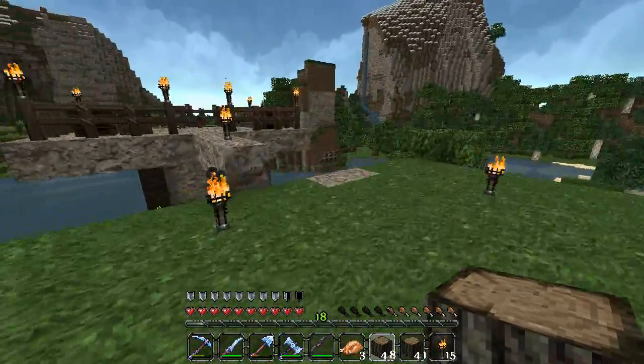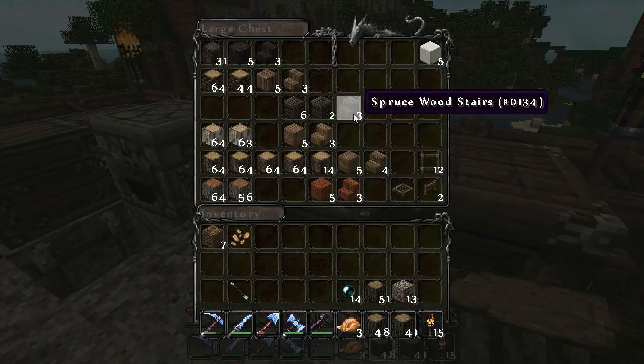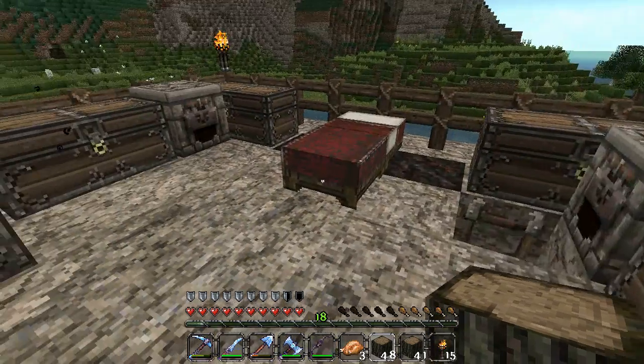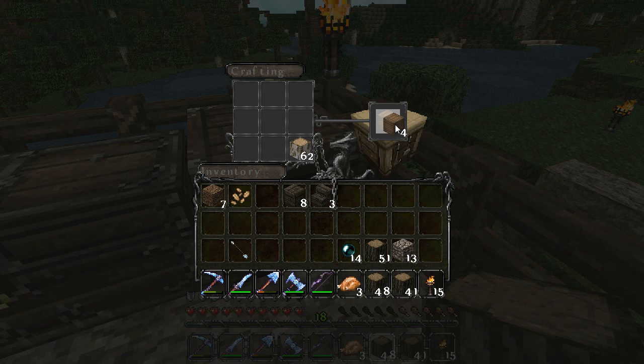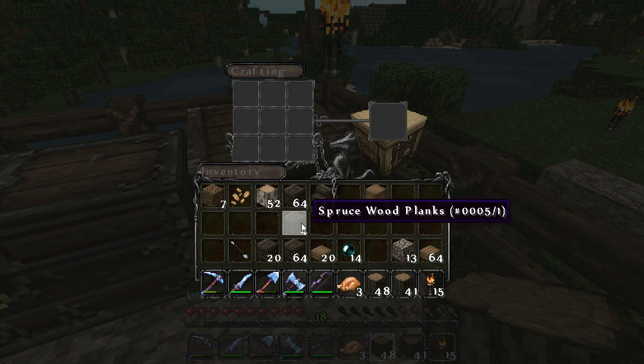We're going to get some stairs — we're going to need a huge amount of spruce wood stairs. So we'll get all the spruce planks we've got, and we'll definitely get some birch as well. We'll blitz that into planks and blitz that into stairs. Planks, stairs.